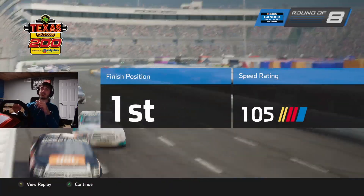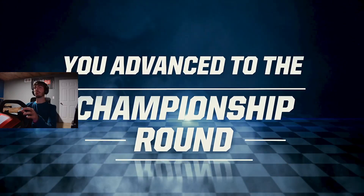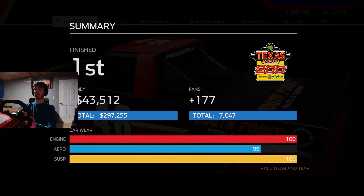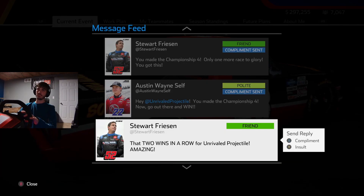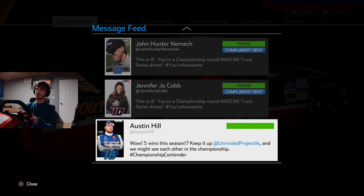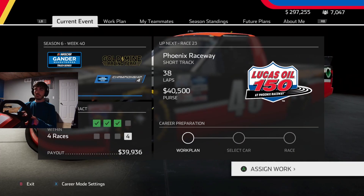Now let's advance to the main menu and see what we can do at Phoenix, though my hopes are not too high at this point. Advancing to the championship round — $43,000 into the bank and a smooth driving bonus. That's exactly what I was hoping for. I'll just compliment everybody because I don't want any more rivals.